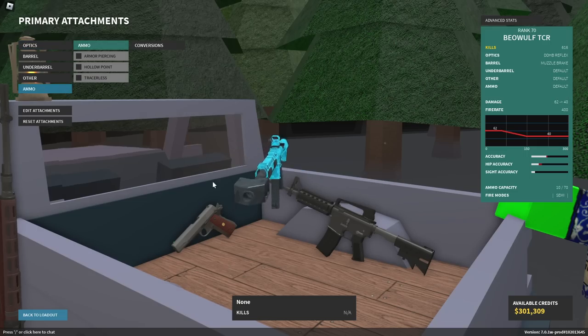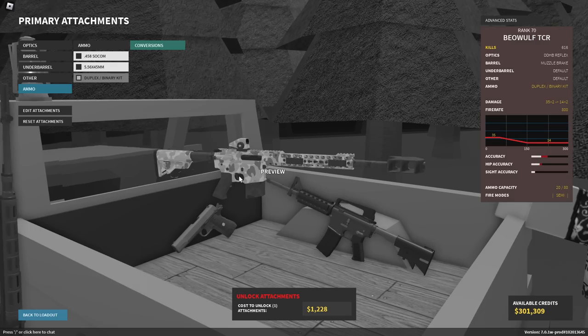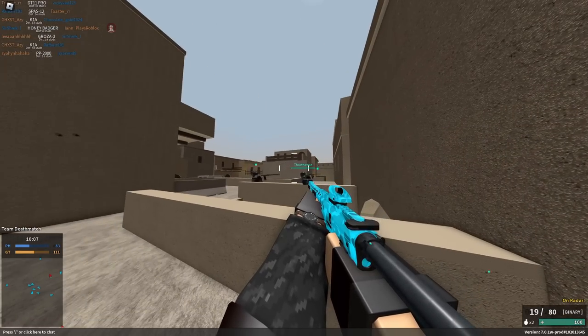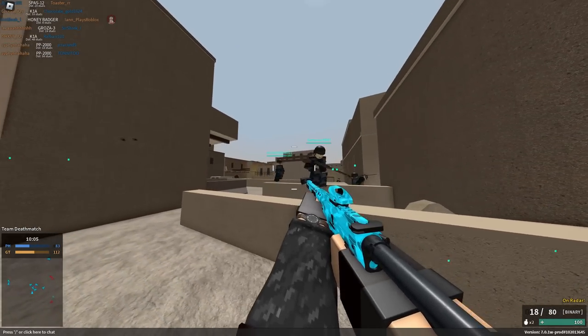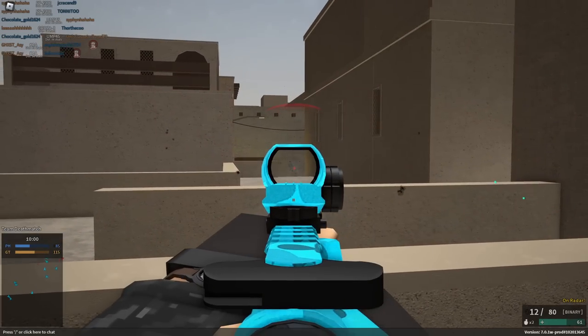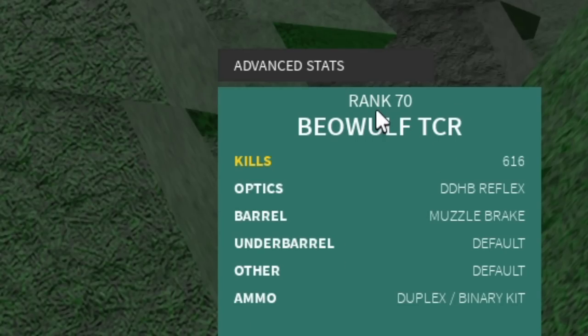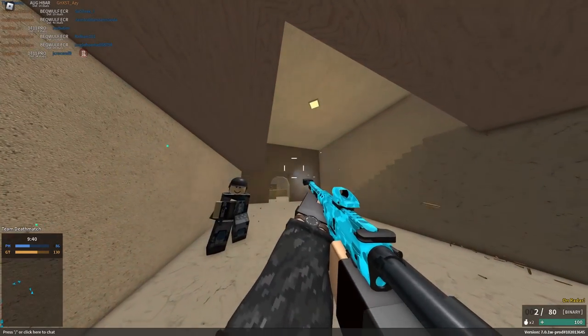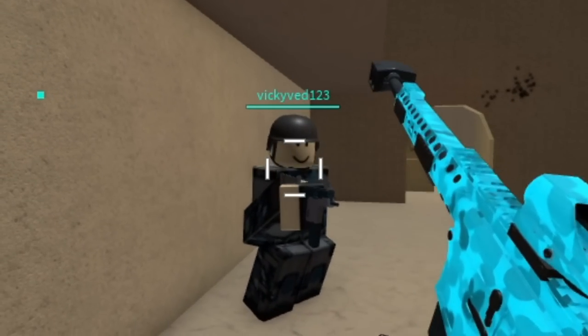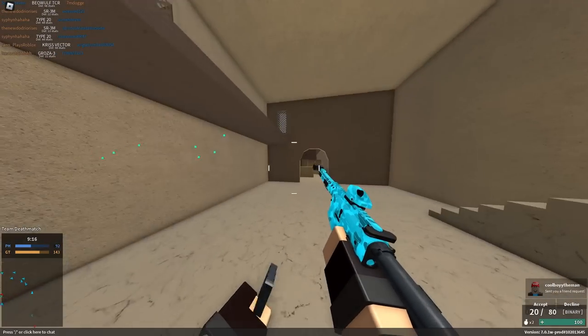This is one of the few guns that has a lot of unique conversions. We have a duplex binary kit — pretty much what it does is press left click and it shoots, and then if I release left click it shoots again. So per trigger pull it shoots twice. Basically, we've turned the Beowulf TCR into a shotgun.